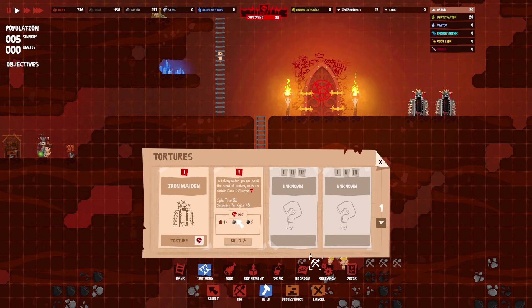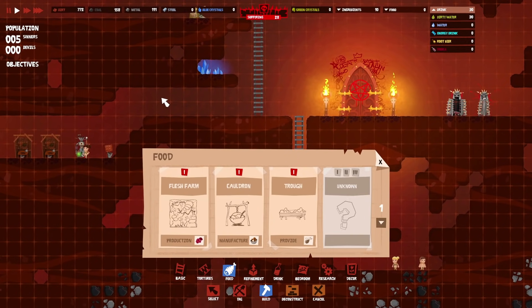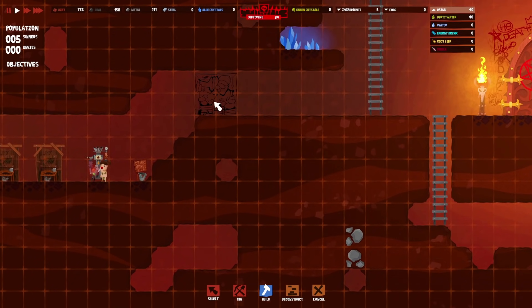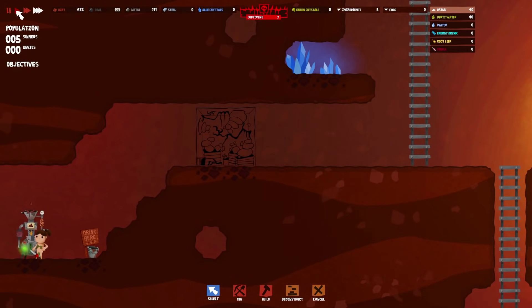How do we do food? I think we need to get the Bath of Kings in after the food stuff. A flesh farm — it produces meat. Raw meat isn't edible, so we'll get a flesh farm built. What is that? I don't really know how we grow flesh — that sounds all sorts of grim. Nobody's going to come over and build it because they're stuck down a big hole. Let's get a ladder in so they can get back up and build the flesh farm.